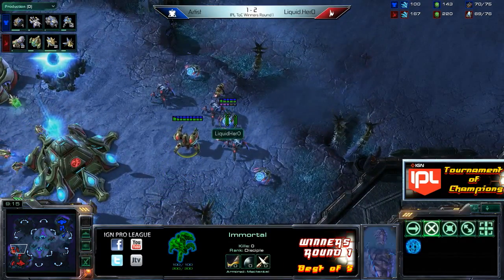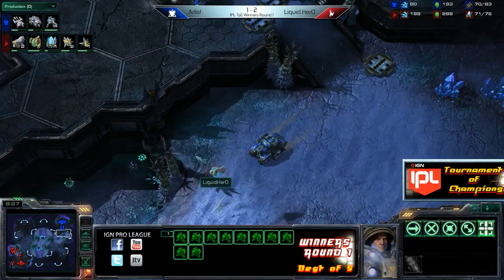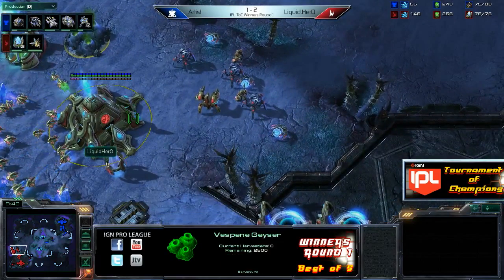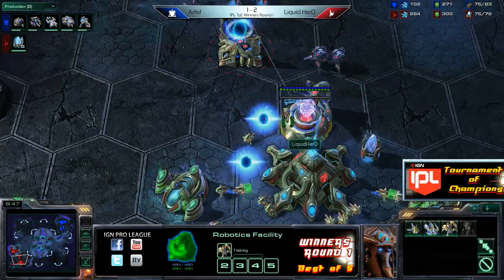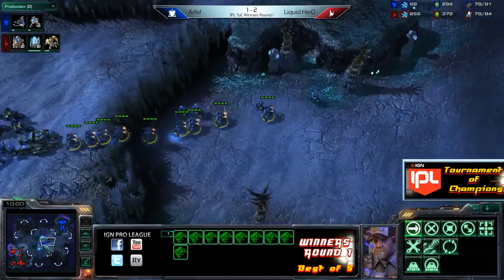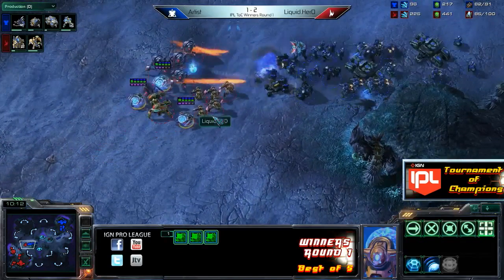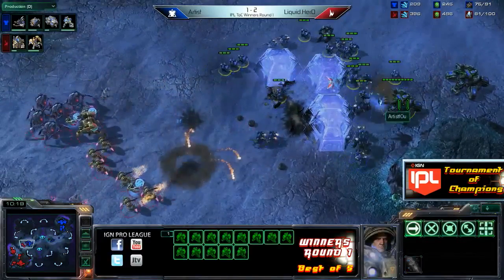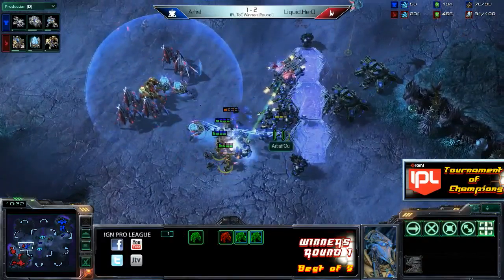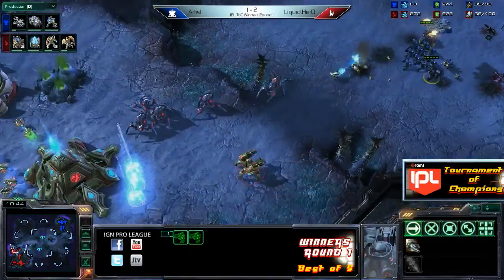On the flip side, Hero is going to have a great defensive position. He's going to have to watch out for drops, or Medivacs ferrying units to the high ground. But he does see the tanks and the Marines, and he knows this is a super strong one-base all-in. The thing that Artist really has going for him is that Hero doesn't have any Colossus or anything like that yet - only one Immortal. So that's going to make it pretty tough to break those tanks. All the SCVs coming off the line as Artist moves out.